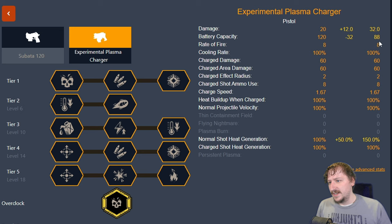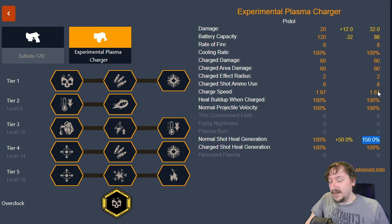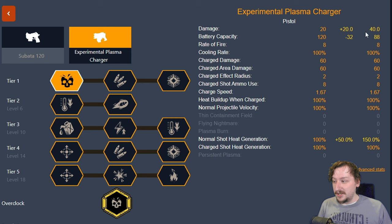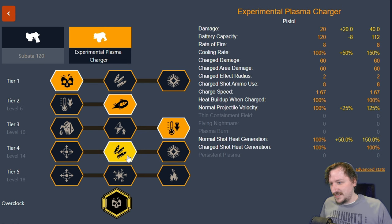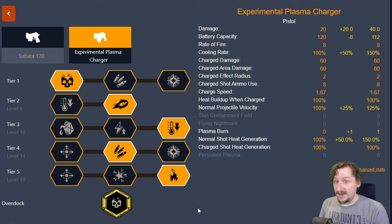Our next balanced overclock is heavy hitter. This is pretty straightforward — it gives you more regular damage, going from 20 base damage to 32 damage. Heat generated is more per regular shot but not per charge shot. You can use this with charge shots, but it's usually just better to spam fire regular shots, and we do lose out on ammo. The way I like to build this is for plasma burn — you can go with even more increased damage going from 20 to 40, doubling our damage. Go with extra velocity for regular shots, use the cooling since we're not using charge shots, go with extra ammo in tier four to get back near normal ammo count, then plasma burn. This can rack up a pretty good amount of damage per second.